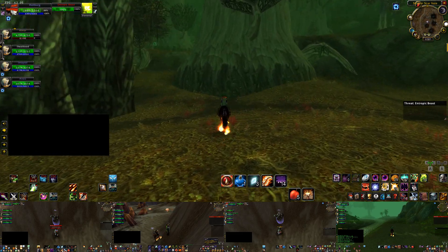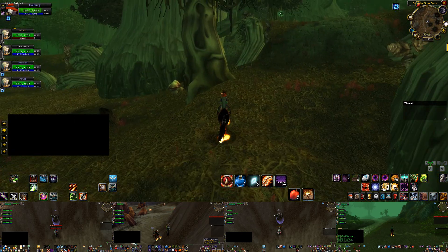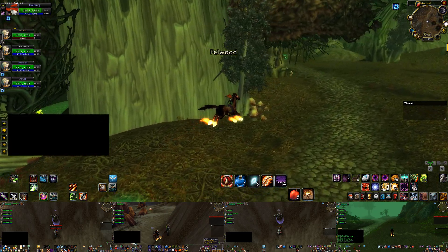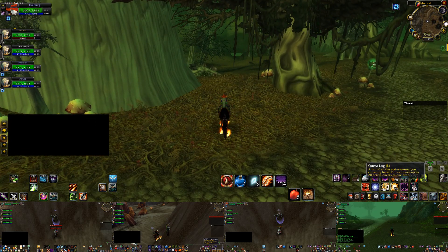You're also going to be able to find rich thorium and normal thorium here. So those are things to keep in mind when you're farming at either of these locations. This Felwood location I wouldn't honestly recommend, but this mob does drop Essence of Earth and I would be remiss if I did not mention it.